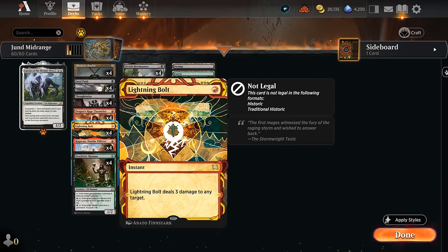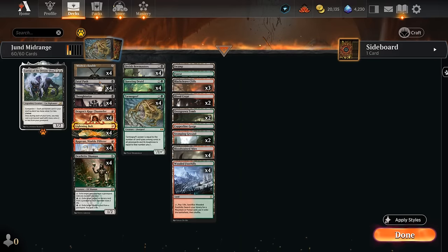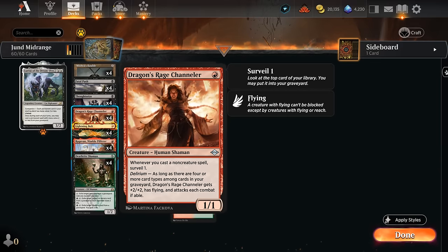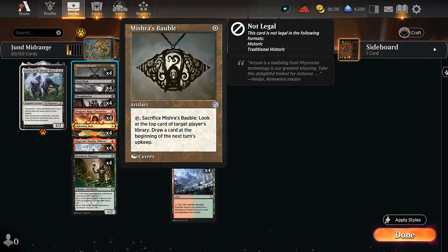We are playing Lightning Bolt over Unholy Heat. Lightning Bolt is a bit more aggressive but won't deal with larger creatures — we have Fatal Push to make up for it, which blue-red decks don't necessarily have access to. We've got 8 fetchlands to easily enable revolt, as well as Mishra's Bauble, which is another great revolt enabler and also an artifact to go to the graveyard. It can also enable the Surveil on Dragon's Rage Channeler and helps grow Tarmogoyf.